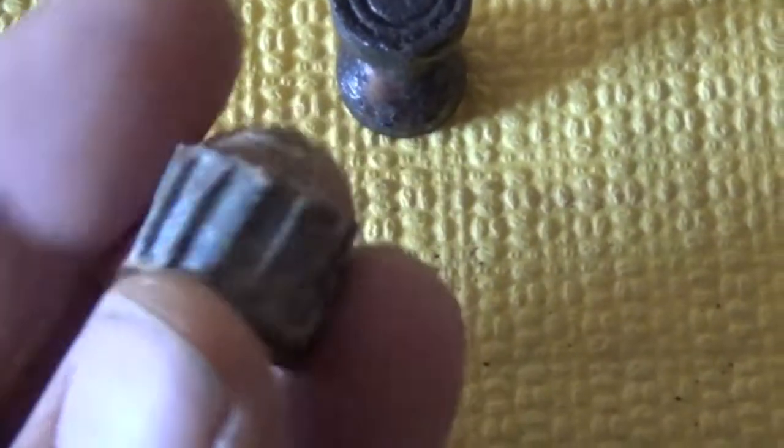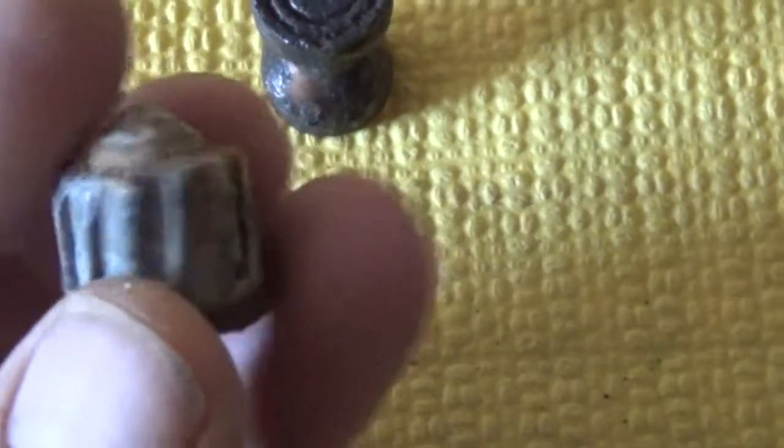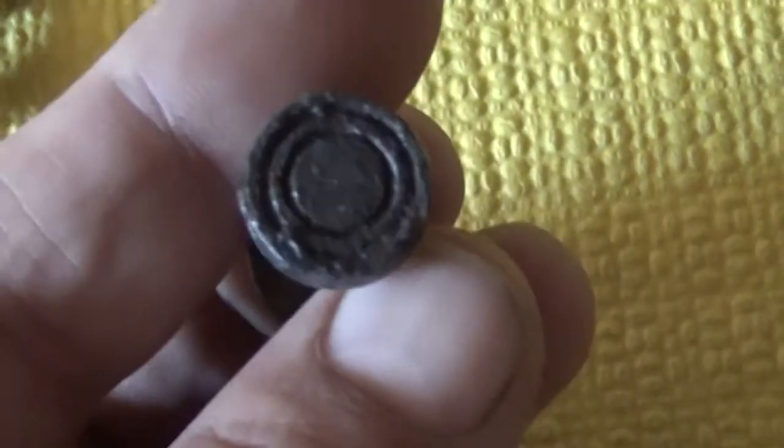Allez, c'est parti pour le petit bilan militaria et chasse. Dans la chasse, nous avons donc les balles à sanglier comme ceci. Je ne garde pas tout, j'en ai gardé une, les autres finissent dans la boîte à plomb. Nous avons celle-ci qui est une balle à sanglier aussi, et les cartouches à broche.